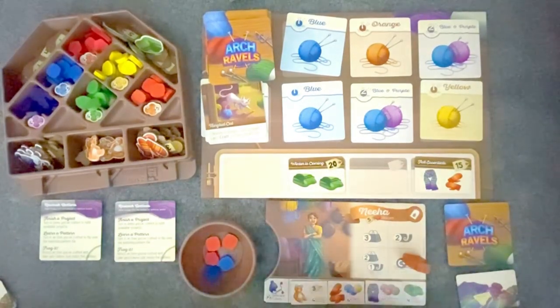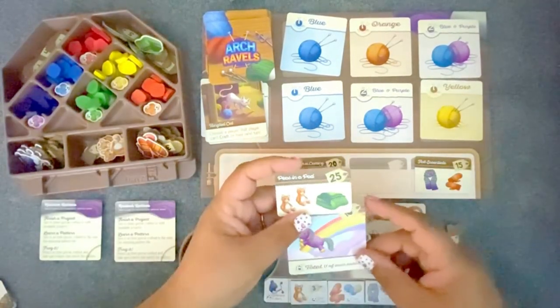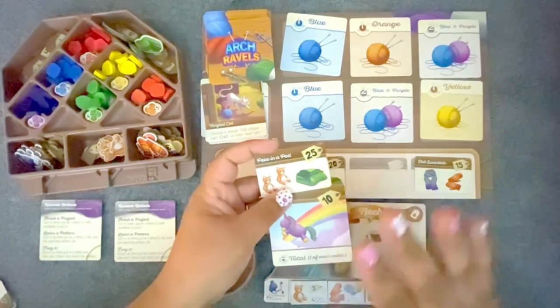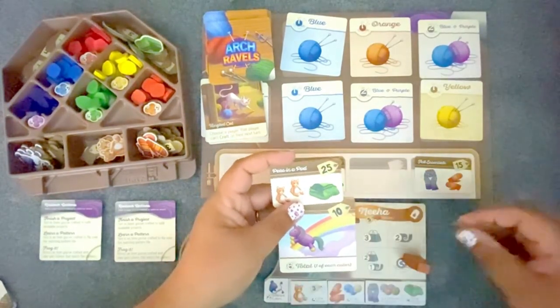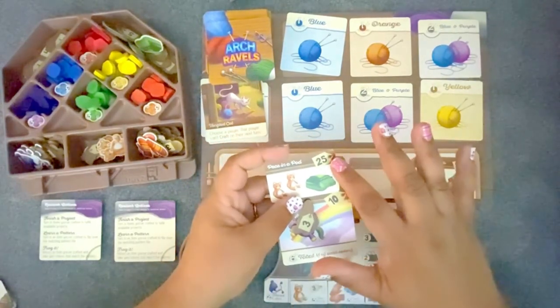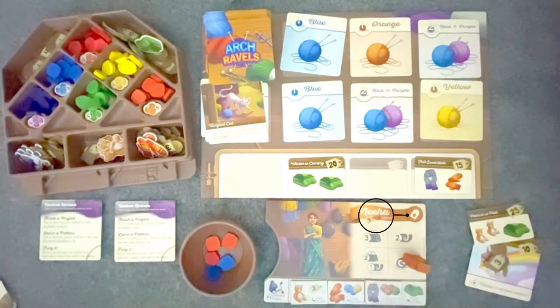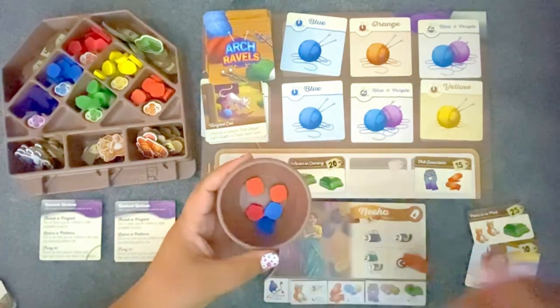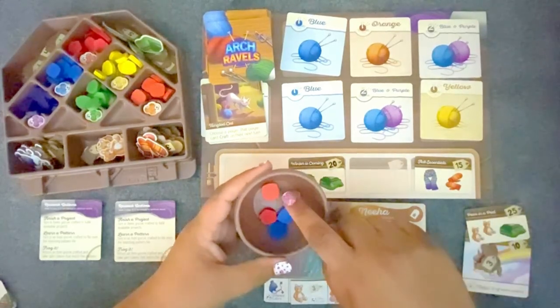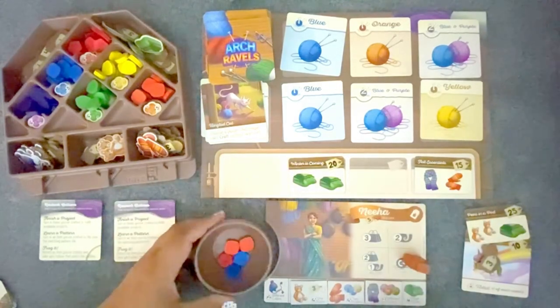Then we finish up with scoring. You add up the point values on your special projects, on the project cards, and on any items you haven't turned in yet. So here I would have 38 points from these items, plus five points for completing my favorite project, which makes 43. Then you subtract for the yarn left in your bowl — for every unused yarn token, you subtract one point. So 43 minus five points leaves me with 38 points as my final score. Whoever has the highest score wins, and that is how you play Arch Travels.